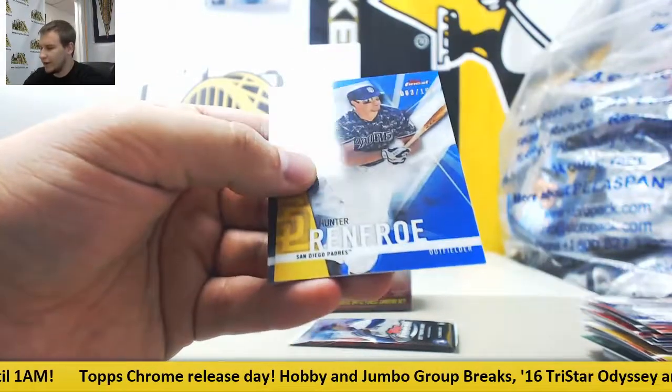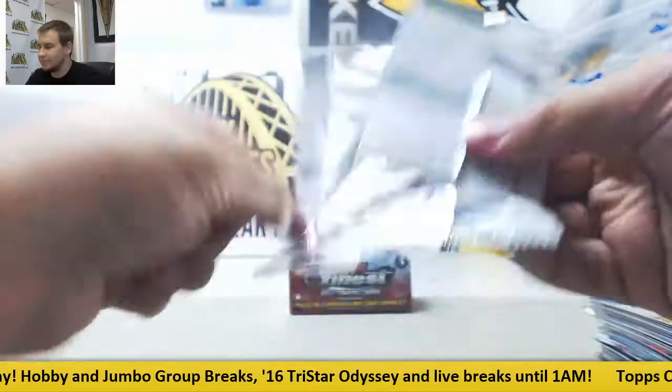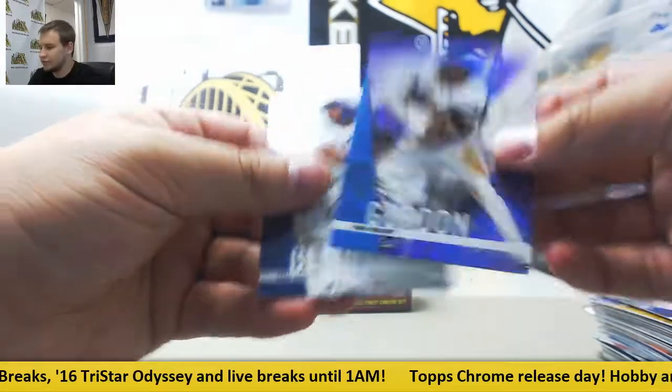Correa Refractor and Hunter Renfro to 150 Blue for the Padres. This last pack of Box 1 is a Purple Refractor to 250 of D. Gordon.